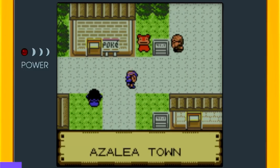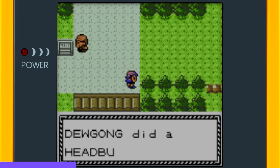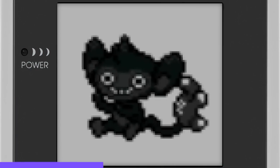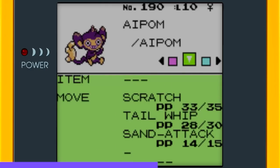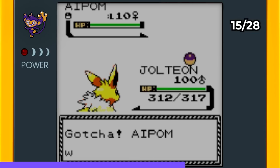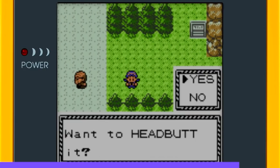Now we had another Pokémon to catch using the same move but in a different location. In Azalea Town, there's an area where you can use Headbutt. I bumped into a tree and there it was — an Aipom. Pretty convenient that a monkey's in a tree! I caught the level 10 female Aipom, and then headbutting trees came to an end because that's all the Pokémon we needed from Headbutt.